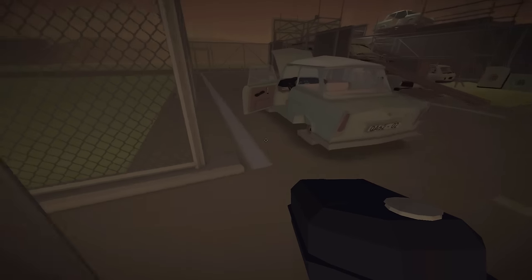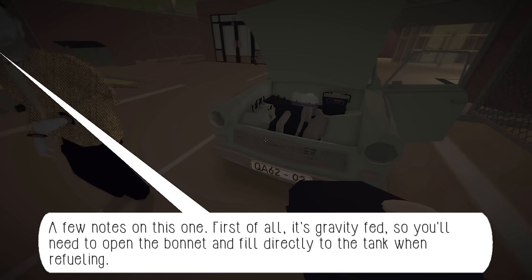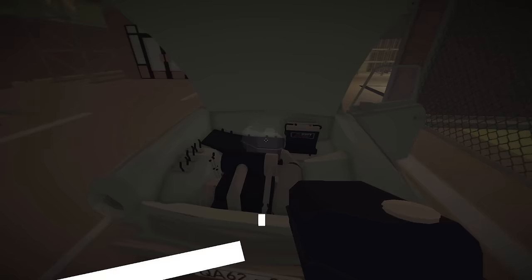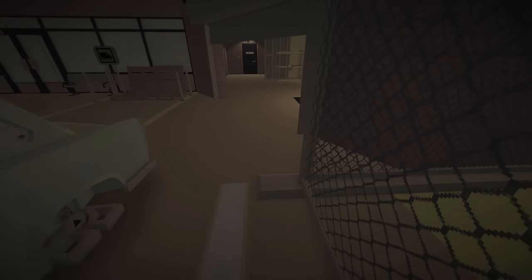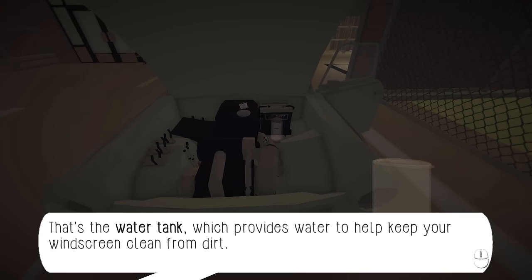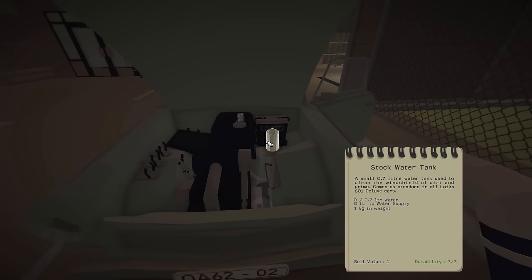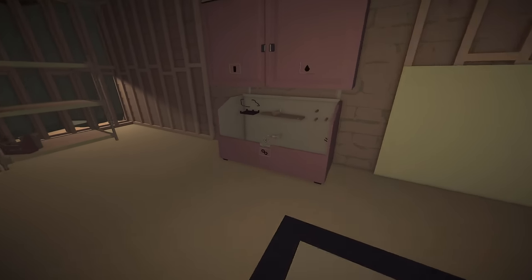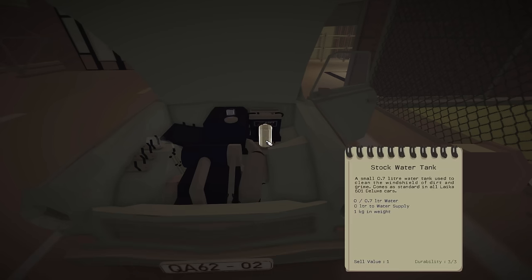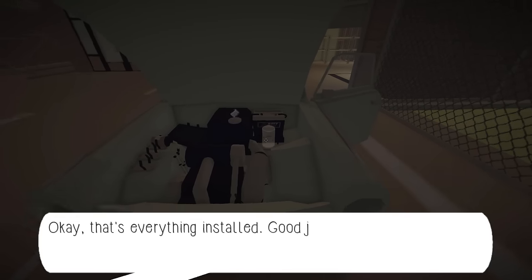Let's grab this stock fuel tank. This bigger lump of metal is the fuel tank, which holds the fuel of your Laker. First of all it's gravity fed, so that means it'll be up here, and we have to fill it from underneath the hood. Pop that on there. Let's go grab the water tank - it provides water to keep your windscreen clean from dirt. Now let's grab our stock ignition coil, which channels electrical charge to start the engine. Drop that in the engine. There we go, that's everything installed. Good job.